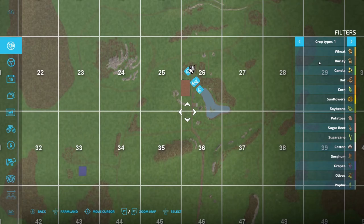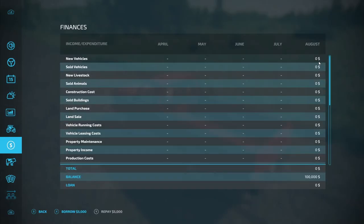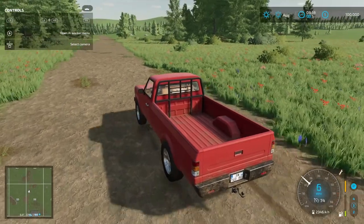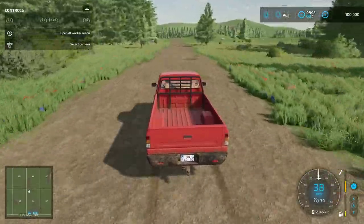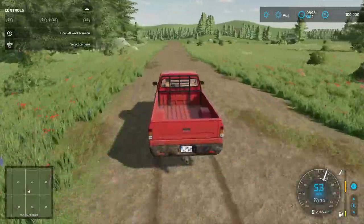I don't think that's our actual money. So we inherited 100,000, and then we also inherited a piece of property with some equipment, like a little cabin house on there.